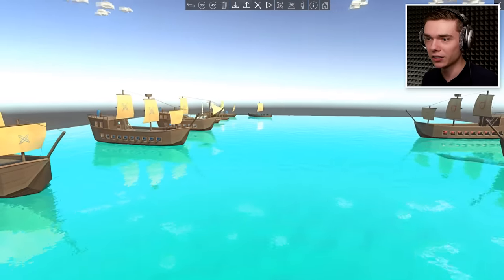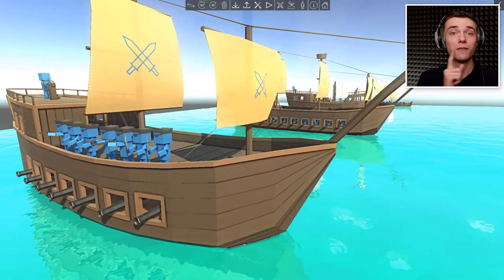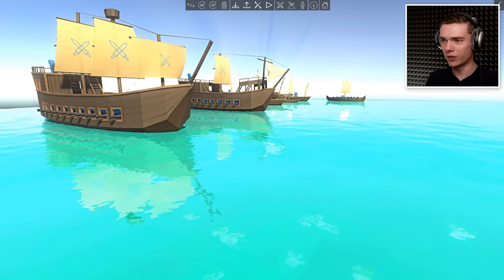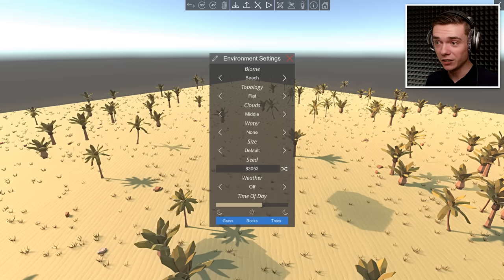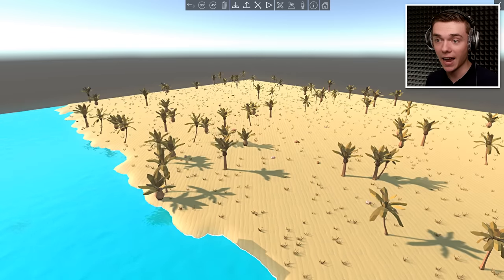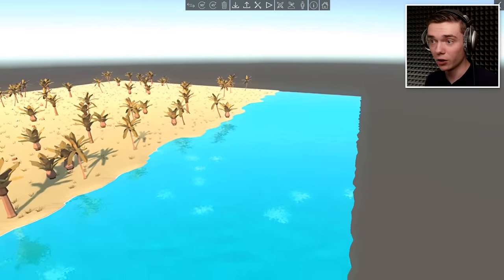We're back in the custom battle editor. We could see the cannons and we could see how the ships move — very cool. Now let's go ahead and get rid of everything, because I want to go from the ocean to the beach. On the beach, we're going to select water, no clouds, and I also want beach. So we have the beach over there and the water over here.